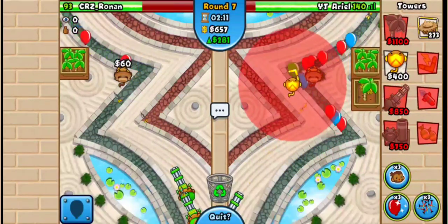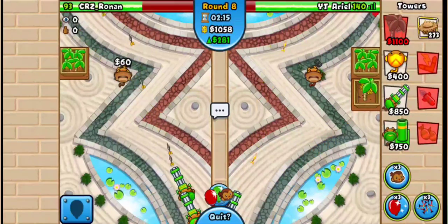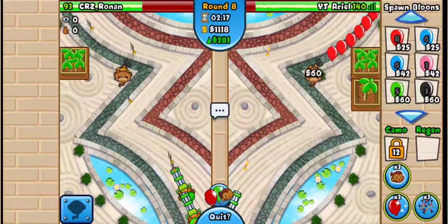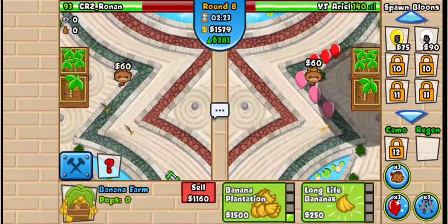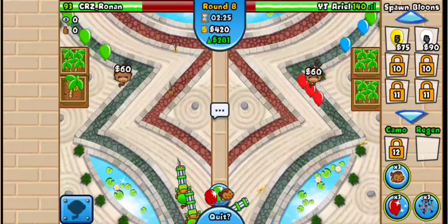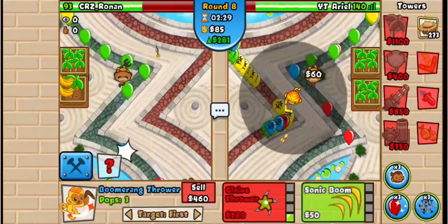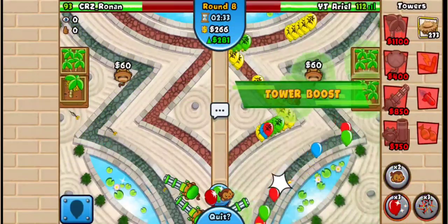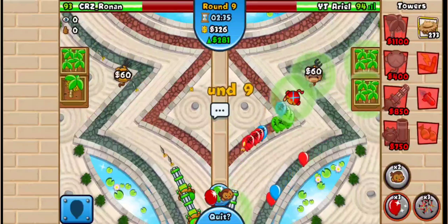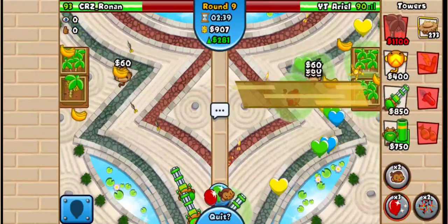I'll probably get a boomerang and boost like I did last game. If he goes for his farm, I'm sending yellows. Let's go for my plantation — I feel like going for it. He's going to send, I feel like. He doesn't have much money. I'm going to have to boost just to be safe — the power cooldown didn't reset so I'll need to spike this.